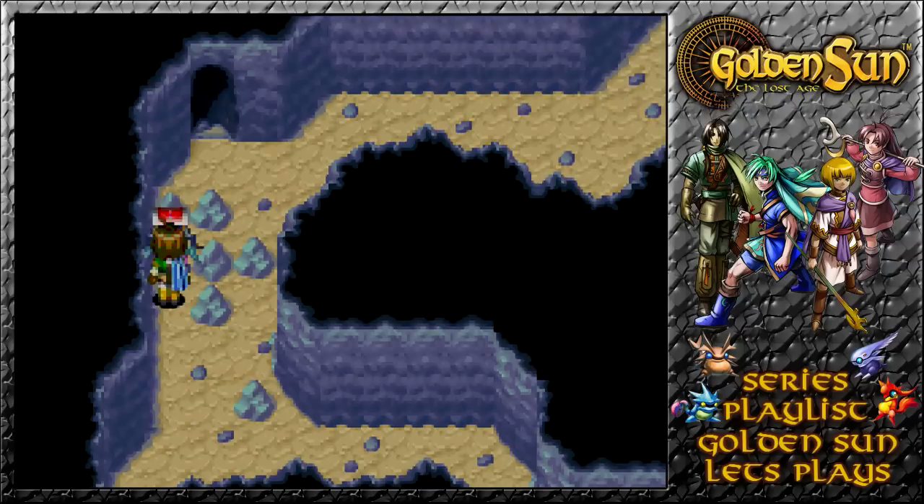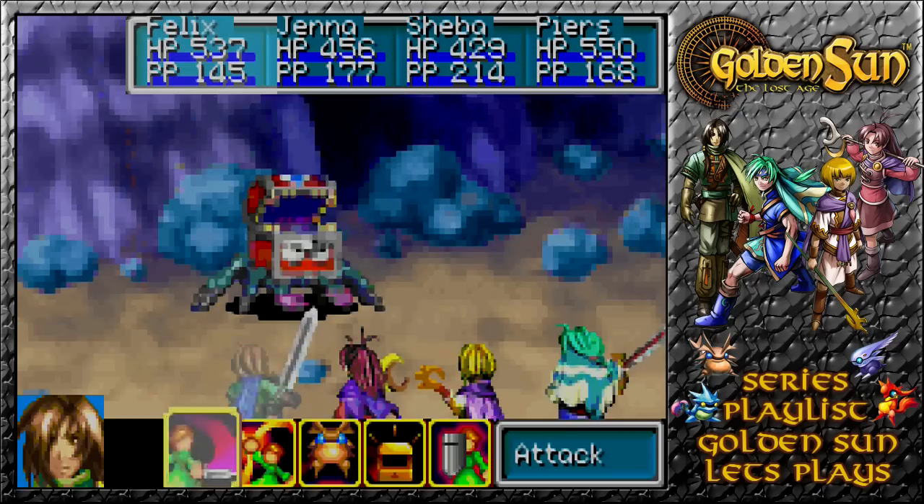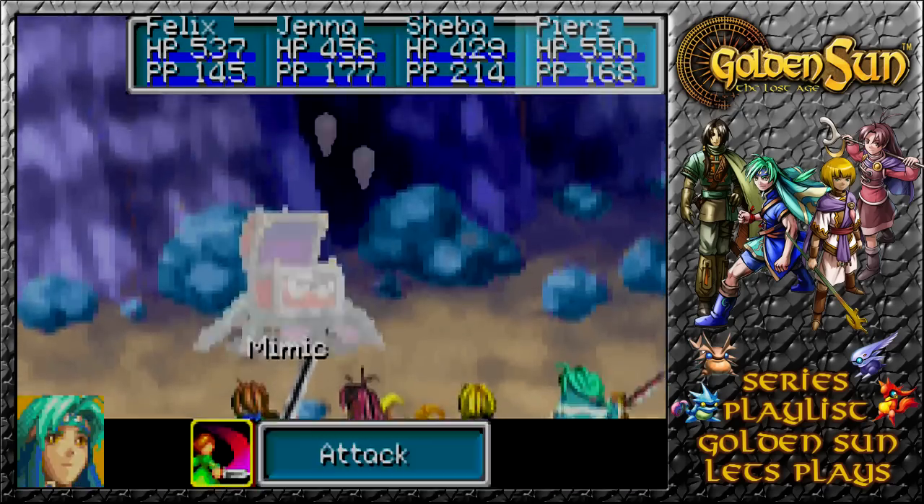A Treasure Chest — actually a Mimic Attack. That one was a bit too easy; we didn't require any kind of puzzle, so let's just attack, attack, attack.